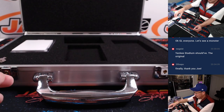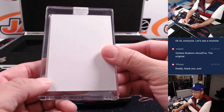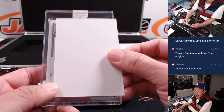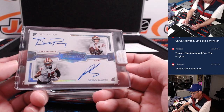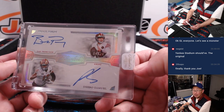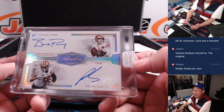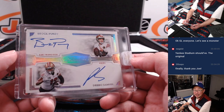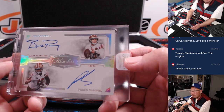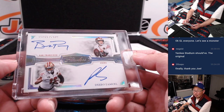Last Spot Mojo — 70% of the time, Last Spot Mojo hits all the time. Now let's see what we got here — this is the auto. Good luck everybody. It is... whoa! Dual auto Brock Purdy and Debo Samuel! It's been a minute — I don't think I've seen a dual auto in this, actually, not out of the encased area. That's 4 out of 20. Niners picked up straight up by Chad Wright.